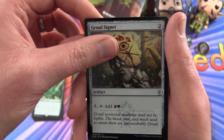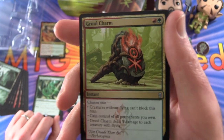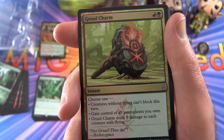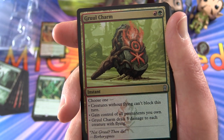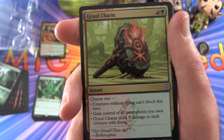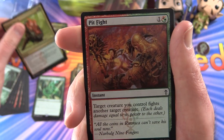Gruul Signet — get some mana there, we get two of those. Gruul Charm — so what's the deal with this? Choose one: creatures without flying can't block this turn; gain control of all permanents you own — so maybe if somebody steals them from you, you can get them back; or Gruul Charm deals three damage to each creature with flying.